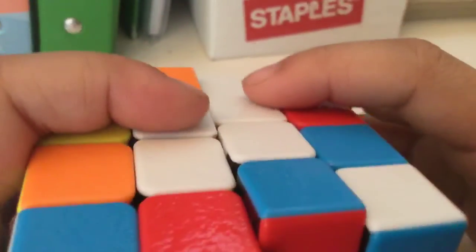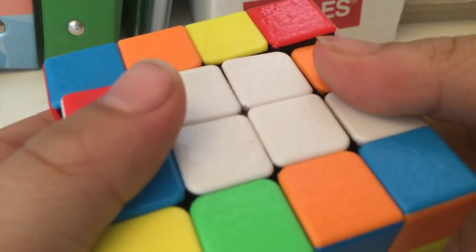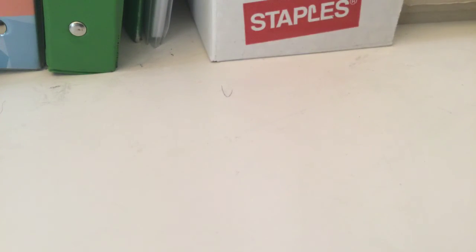If this was the other way around, you would do: right, right, up, back, right, right, up, back inverted, and right. Do that for the whole thing. When you're done, solve it like a three by three — but remember, those four inner pieces equal one centerpiece on the three by three, and two side pieces represent one edge. That's why you have to do this step carefully without making any mistakes. Peace out.